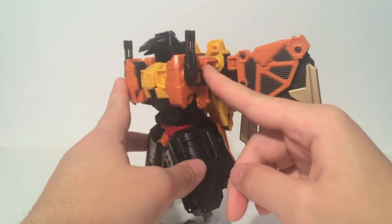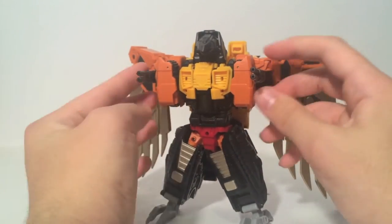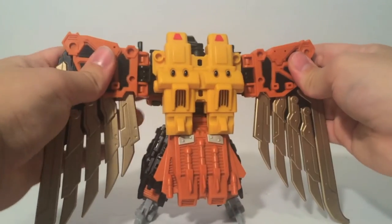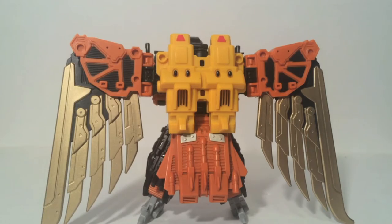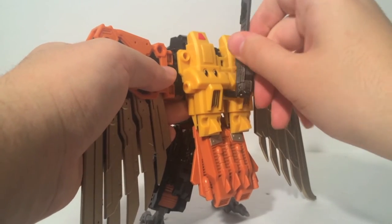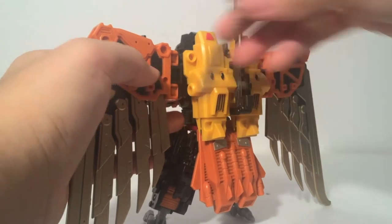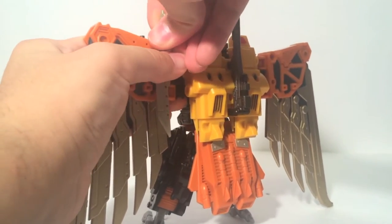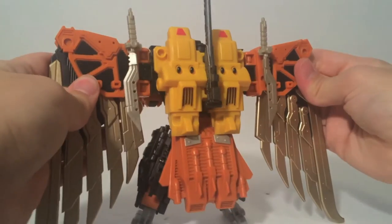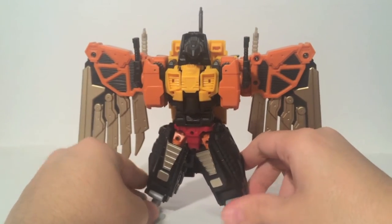You can see these two arm guns are attached here, and you could point them forward if you want a more assaulting eagle. A common theme throughout the Feralcons is that all their weapons can be stored on their back. The swords can also be attached onto his wings, so all of his parts are fully inclusive in beast mode — you can store everything, which is just awesome.